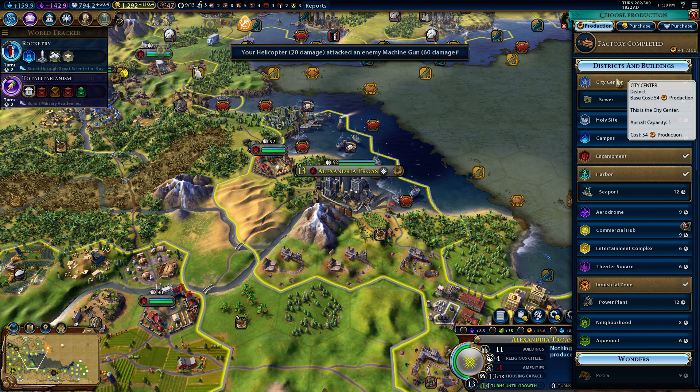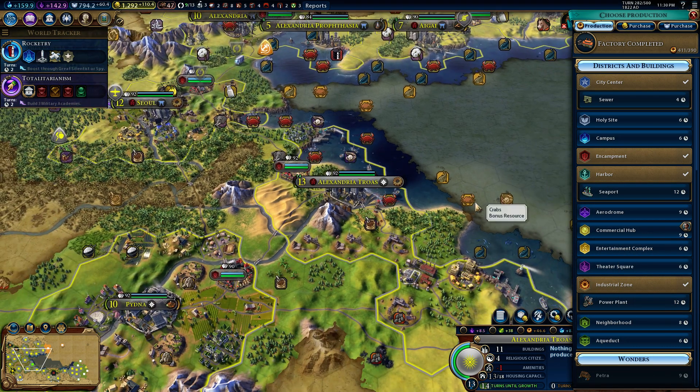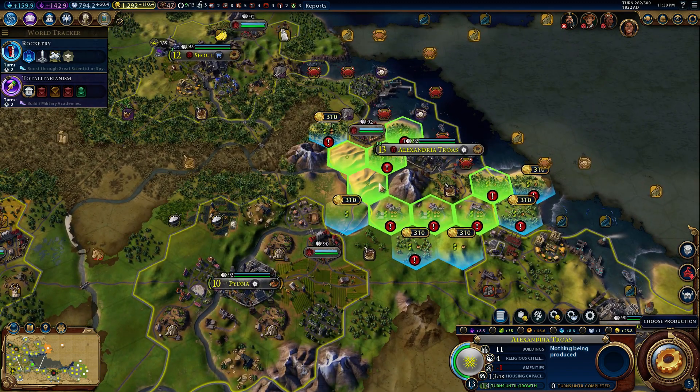Alexandria Troas - factory completed, but you need amenities. What can we do about that? We could build an entertainment complex. Honestly, you would be a pretty decent place to do that. I think I will. I think we're going to put it in the desert here - it's going to be beautiful.